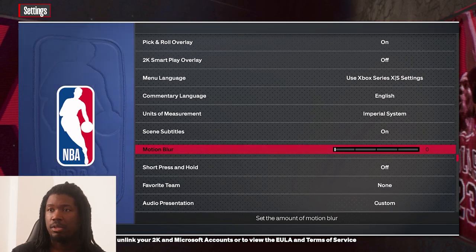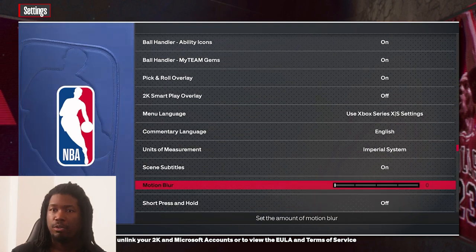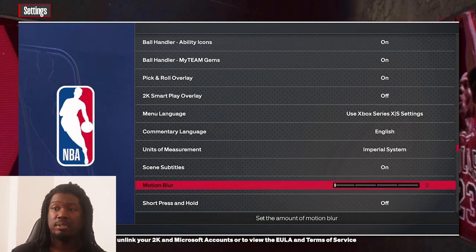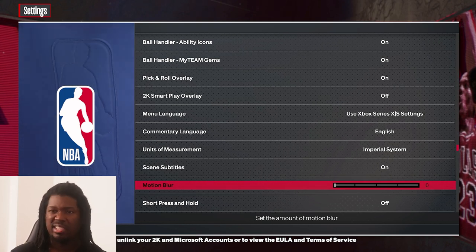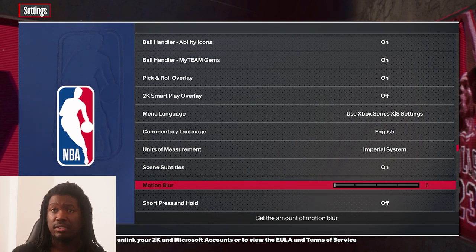Motion blur — make sure you put that at zero. Some people have it at 50, but make sure it's zero because you're going to feel like you have delay and weird stuff happening. That's only for offline, but if you're playing online make sure it's on zero.